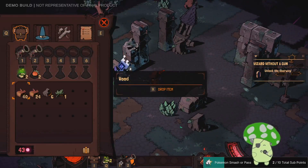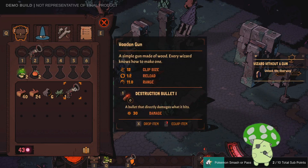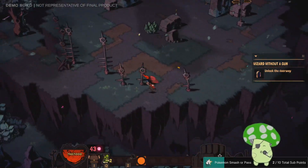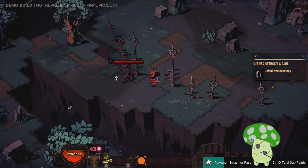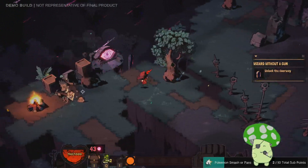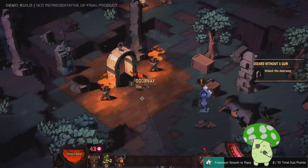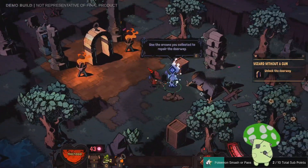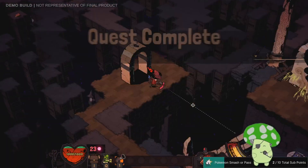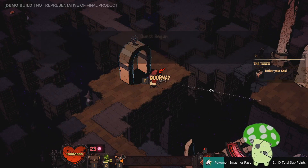What do I do with broken guns? You can just drop it, I guess. I just noticed a little fist icon in the bottom. This is kind of a longish cooldown on the rolls. Use the — I will. Repair. Quest complete! Wizard without a gun, you've made it to the tower, you have a moment to relax. Tether your soul!